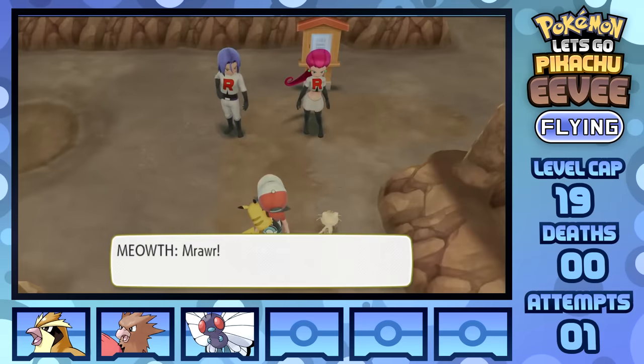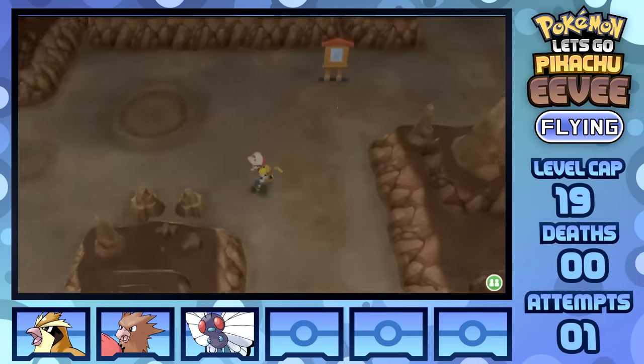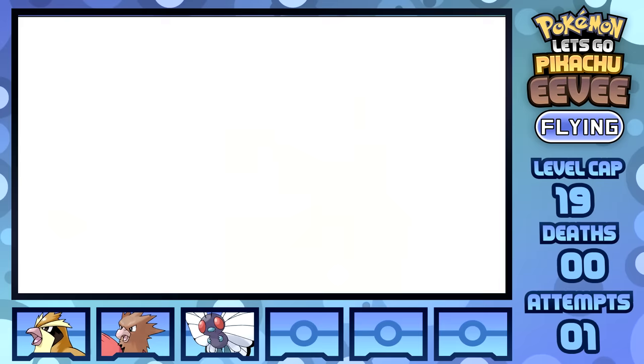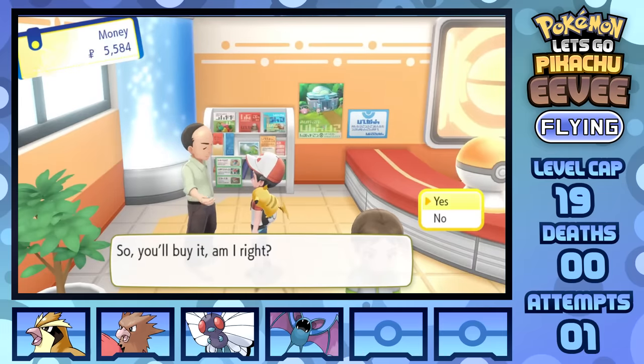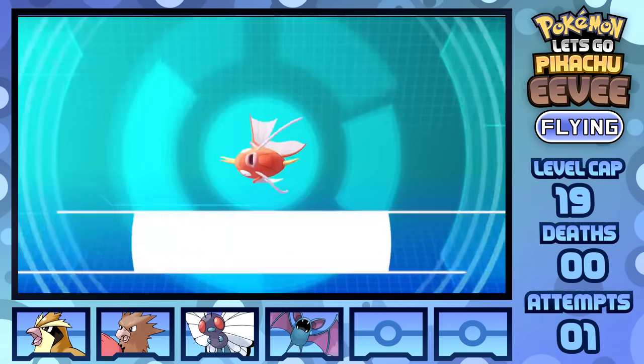Moving on to Route 3, there is technically an encounter here in Charmander, but there's no need to grab it until after Erika, since we won't be able to use it until we get Charizard at level 36. Instead I just move into Mount Moon to grab Zubat, as well as head to the Route 4 Pokémon Center to buy myself a Magikarp. No Gyarados until after Misty, but that will certainly be a powerhouse once we get it.